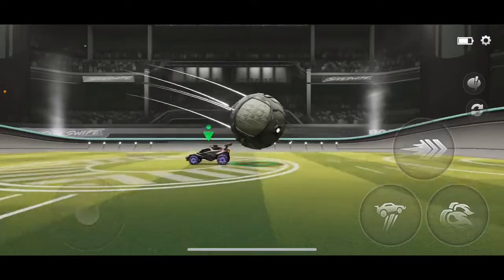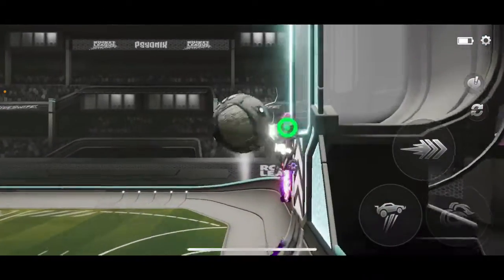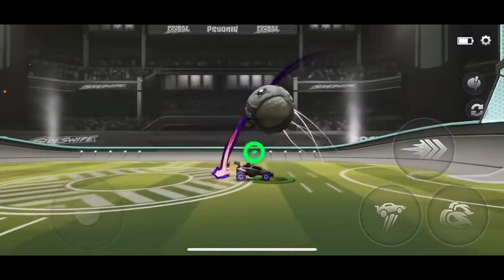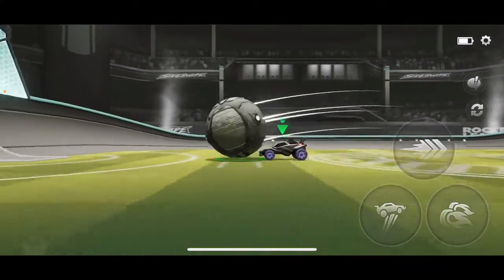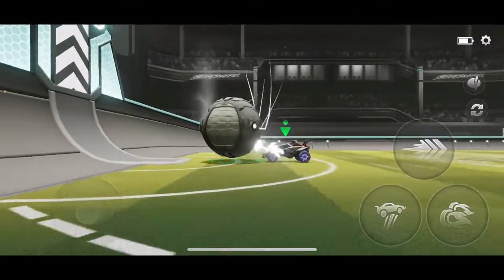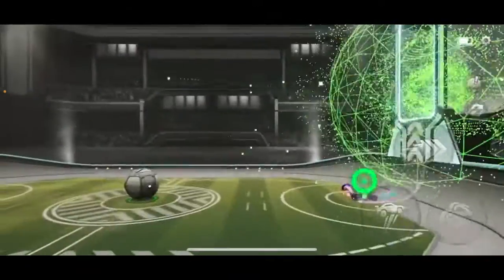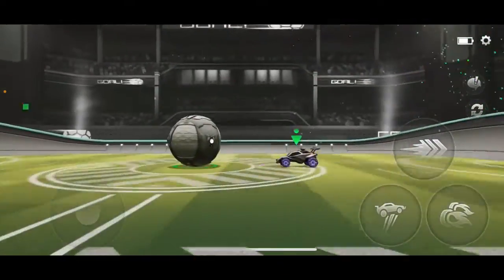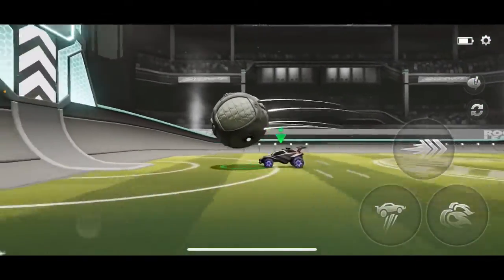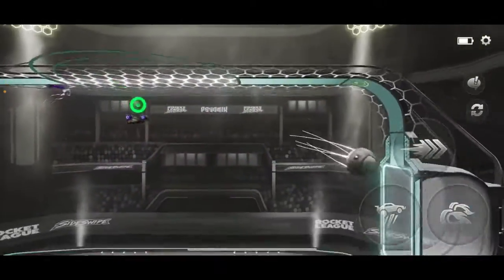One other shot that's really difficult — it's not really recommended for newer players, but I still learned it anyway. This is the most useful shot: the shielding pinch. What you do is basically go near the ball, roll it up the wall, and then punch the side of it.